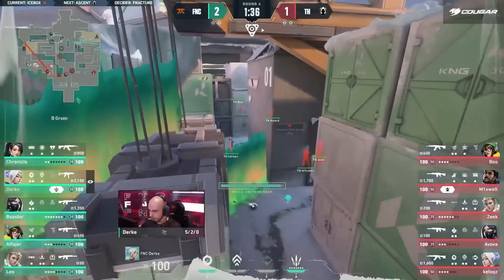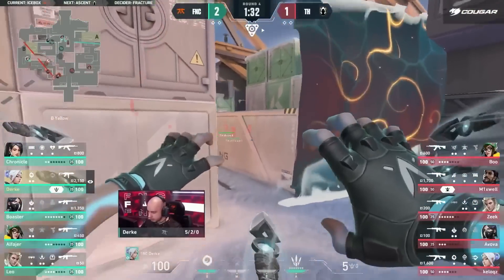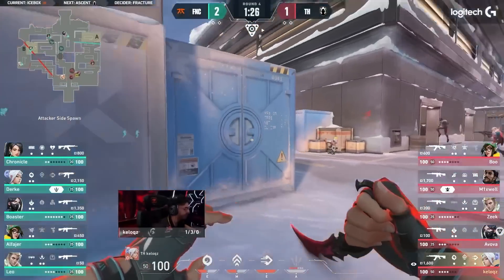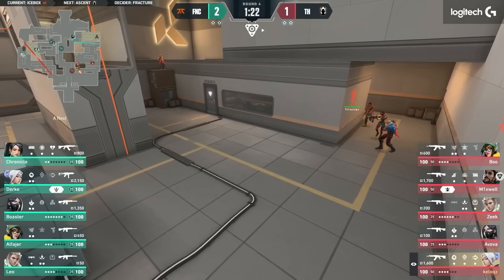Classic half-shield buys coming in for Fnatic. I think we're always seeing that by this point — not just across Fnatic, but pretty much every other team around the world, it feels. But because Durka did so well farming up the orbs in the first two rounds, he now gets to just buy the Stinger as a secondary, and that means in round five he has an Operator.